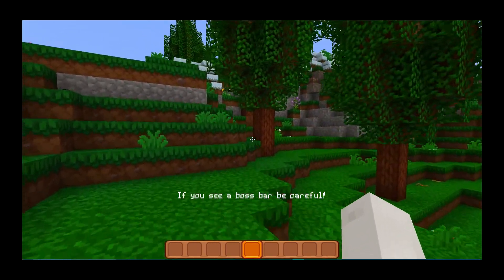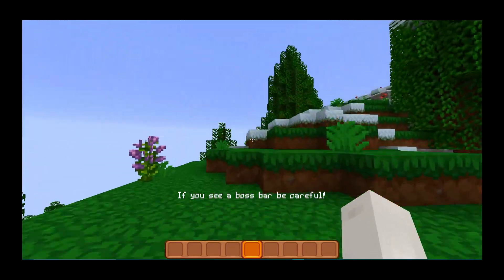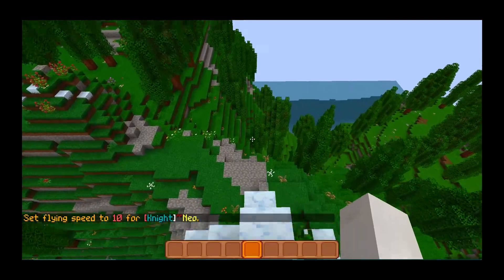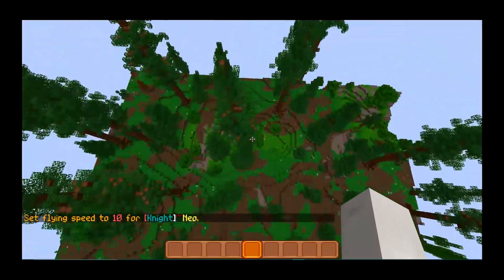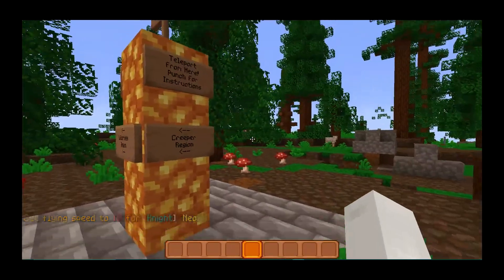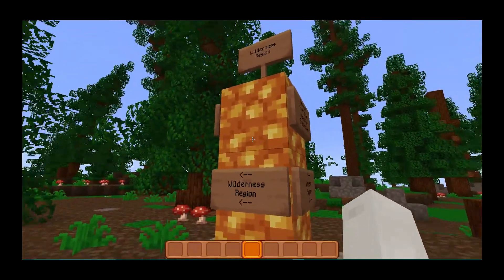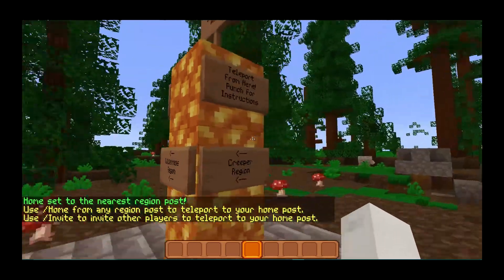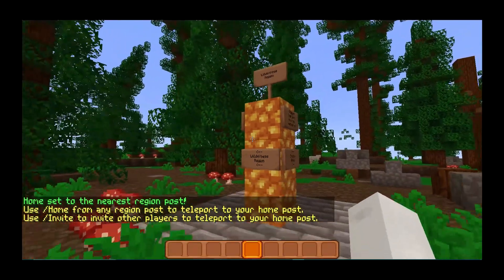So let's say we were to find a new region. Let's just fly over to some new region — we should find one by flying across this way. Alright, we found a new region right here. This is a wilderness region. Say I want to move here — I found a place, this is where I want to live, and I want to spawn here when I die.